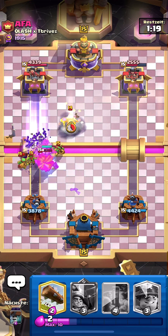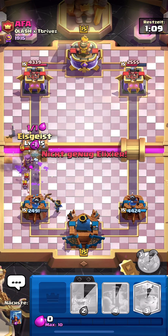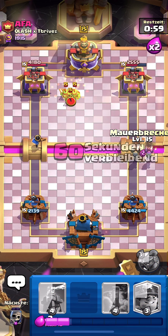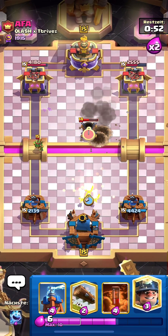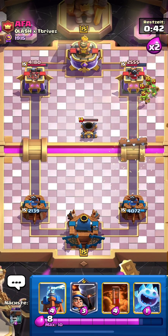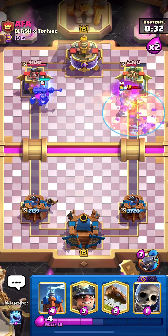Hopefully he doesn't have enough for Mother Witch — he does, but thank goodness the Evo Skeletons died. If they don't die, Mother Witch spawns an infinite amount of Piggies. Mother Witch is gonna be a bit difficult in this matchup. He got a lot of damage — he played that really well. His full deck: Evo Bats, Mortar, Skeleton Army, Goblin Gang, Spear Goblins, Mother Witch, and Skeleton King, with one card left.